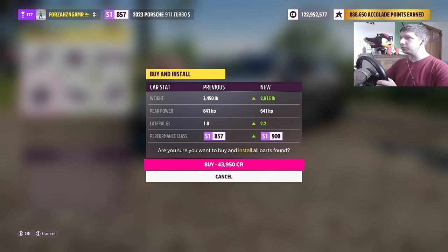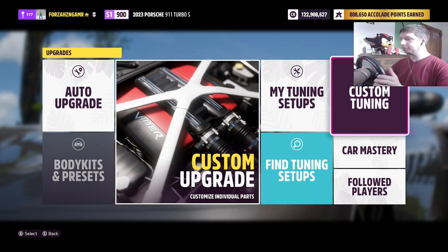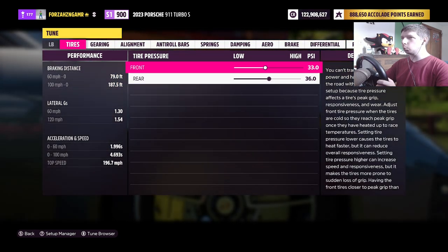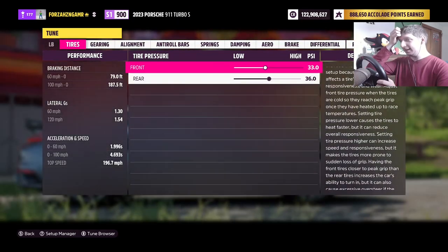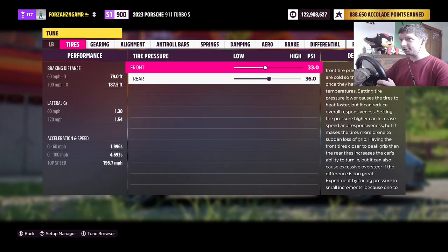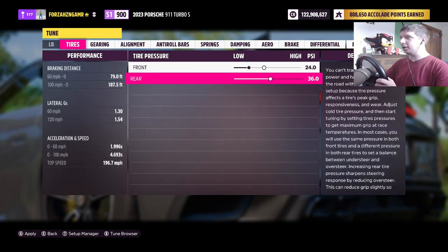2,008 at 15 pounds. Nice. 614 horsepower stock. 0-60 is 2.2. Install this and now we come to custom tuning. 1.9 — wow, I was not expecting that. Zero to 60 in less than two seconds! I was not expecting that at all.